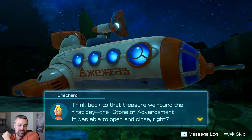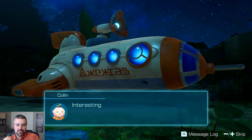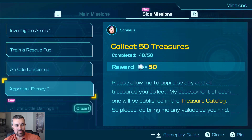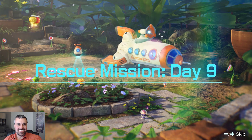She says she's fascinated by these treasures. Think back to that treasure we found the first day — the Stone of Advancement, which was the Game Boy Advance SP. It was able to open and close. Maybe it was intended as some sort of makeshift shelter to protect its creator from the wind and the rain — like a tent? Interesting theory, though likely incorrect. Ouch, Colin, that's a little rough, but you're right. They think everybody is as small as they are — how silly.